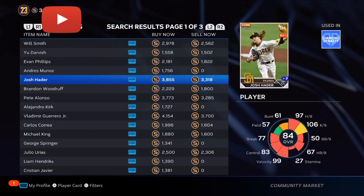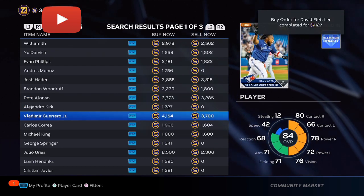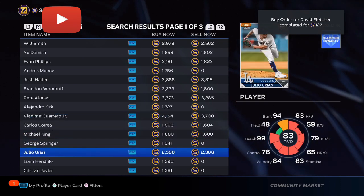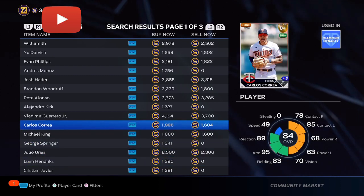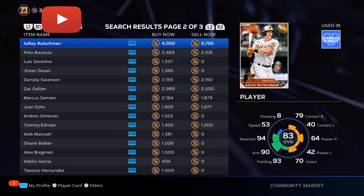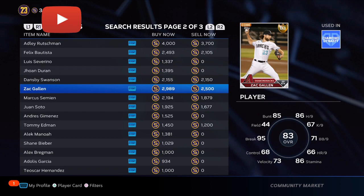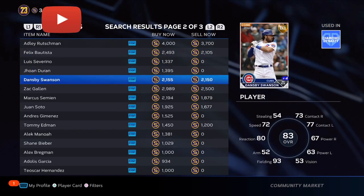By the time you log on tomorrow, make sure you get on before the roster update — at least an hour before — cards will be at their highest. After the roster update it becomes a buyer's market. That's when you want to get all the cards that didn't upgrade. The 84 overalls are going to drop all the way down to like 800 stubs. You're going to want to collect a lot of them. Cards that got upgraded from 80 to 81, or 79 to 80 — get them at their lowest. Don't jump on them right away; let the price go down a little bit and then take advantage. As you can see, there's a lot of value in these golds.